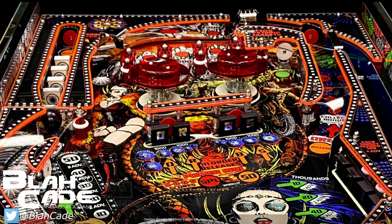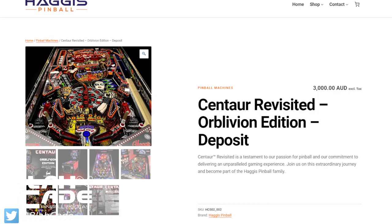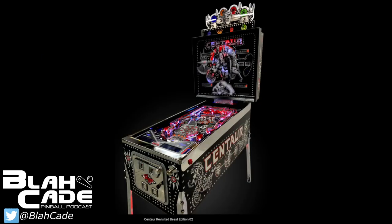They're only making 50 machines of the Oblivion Edition. I mean, they will sell them in a heartbeat, but really — only 50? There's also a topper with a little plasma light, but I'm not really a topper person. We saw that with the Monster Bash remake too — it had a little plasma disc in the top left corner.